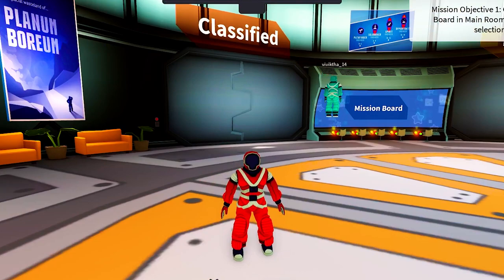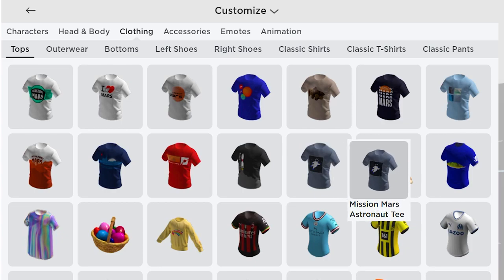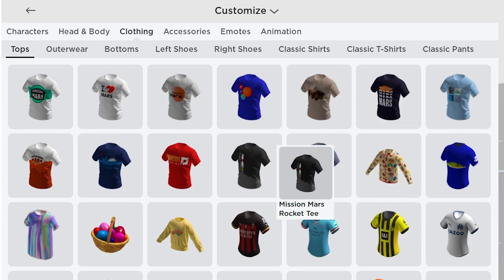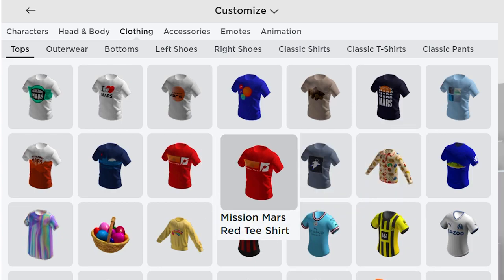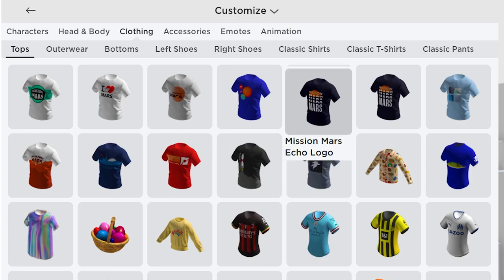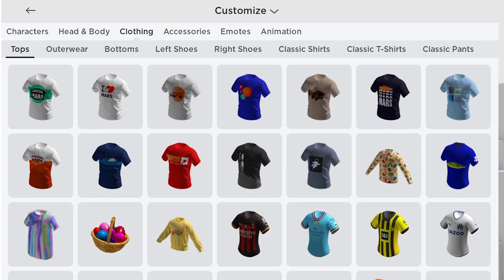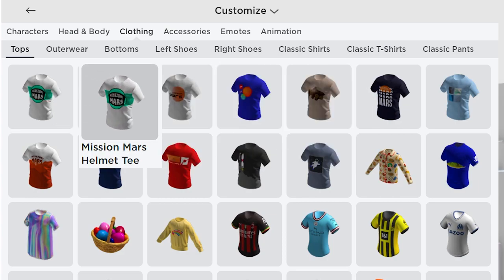Let's check our inventory. All UGCs are in clothing, then tops. You will get the astronaut t-shirt, rocket t-shirt, red t-shirt, museum t-shirt, horizon t-shirt, ice t-shirt, echo logo t-shirt, rover t-shirt, I Love Mars t-shirt, and helmet t-shirt.